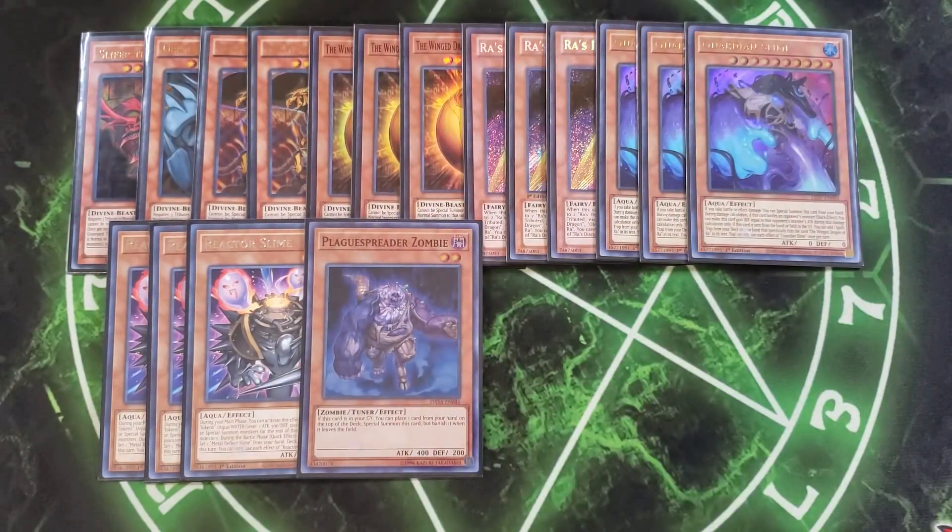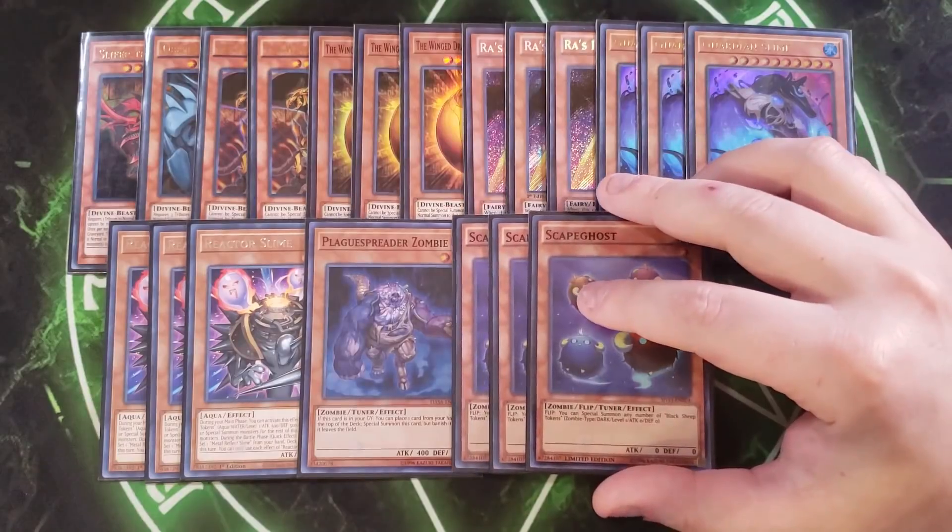We then play a single copy of Plague Spreader Zombie. This is in the deck so I can stack the deck — it helps out a lot with True Name and Rank-Up-Magic the Seventh One to be able to stack the deck and know exactly what you're going to hit, which is super nice.